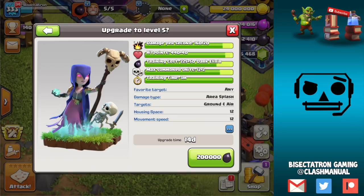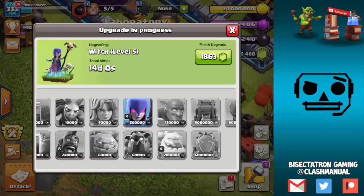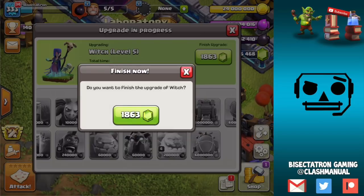Let's get into some of the numbers. This is the Witch — you can see a pretty significant change to the DPS, and the hit points are going up a little bit as well. It also summons a max of 14 skeletons instead of 12. These numbers are not final until the update comes out, just gives you an idea of what's happening. The Skeleton itself is unchanged.